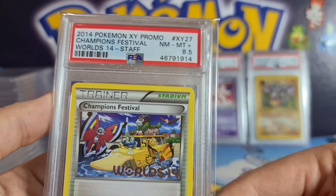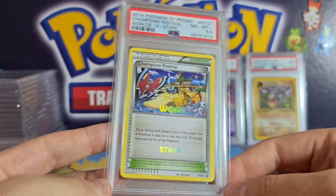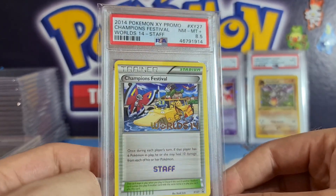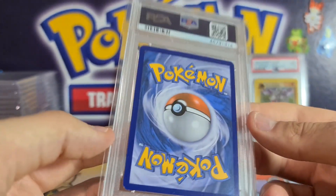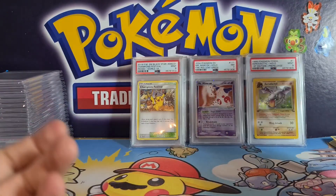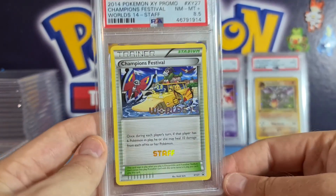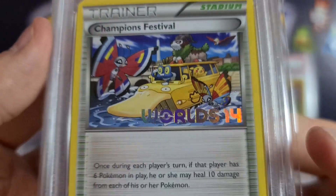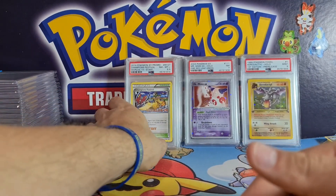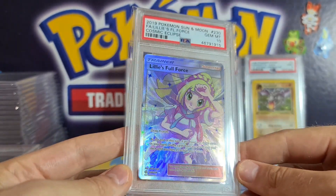Beautiful staff promo World Championship — unfortunately I got a subgrade grader this month. I'd rather have an 8.5 than an 8, I guess. At this kind of card it's all about what the card is as opposed to the grade — something like a PSA 10 might matter more on other cards. But this is the iconic staff promo, only given out to staff. You can see the side-view boat with all the Pokémon chilling out — absolutely beautiful, easily £350 or $400.